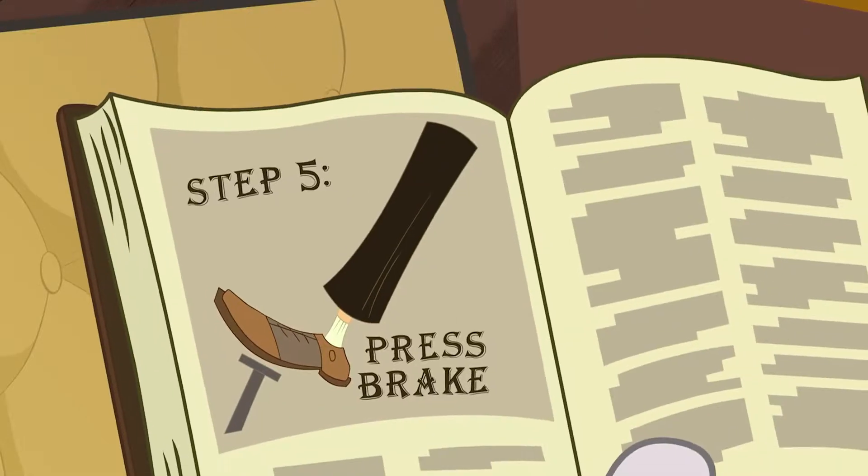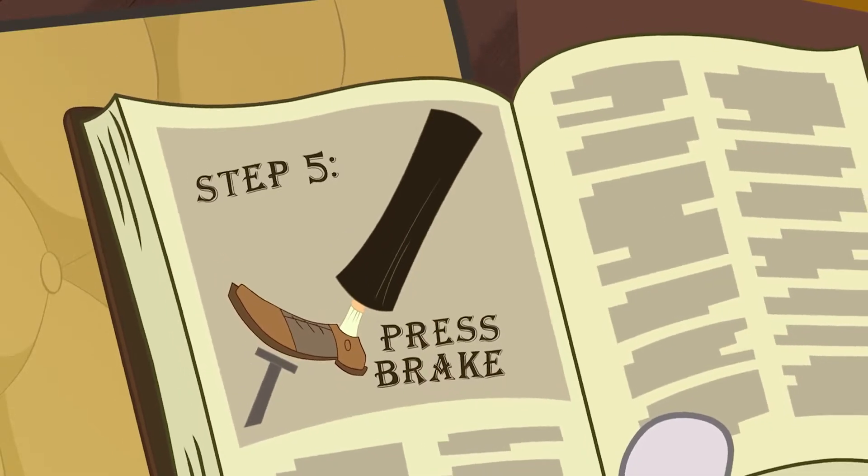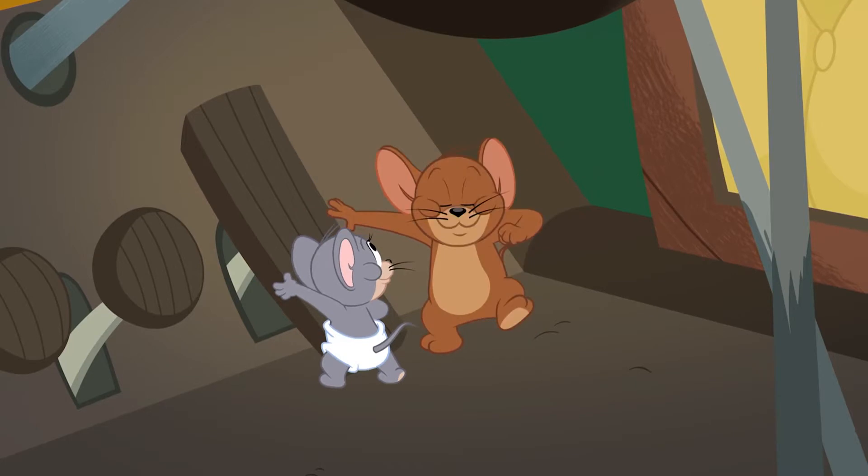Step 5. To decelerate the vehicle to a halt, remove the mouse from the accelerator and press lightly on the brake. Wait, a mouse? How'd that get there?